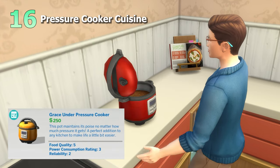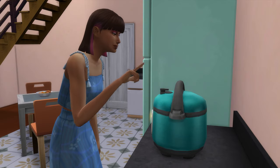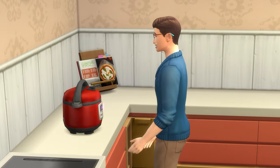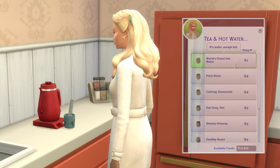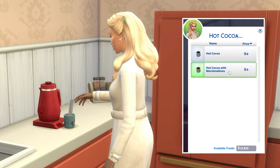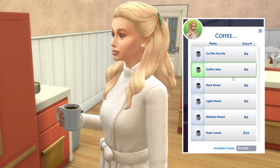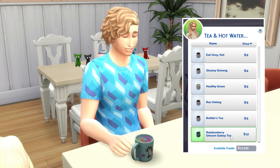The 16th idea is to embrace Asian cuisine with the pressure cooker. This new appliance lets your sim easily whip up awesome group dishes with 12 servings, making it particularly handy for feeding large families or groups when hosting events. As a side note, For Rent also adds an electric kettle, which allows you to make hot water, tea, hot cocoa, and coffee all from one appliance — no more using 5 different counter spaces for hot beverage choices. You can also now make Rainbow Unicorn Galaxy Tea.